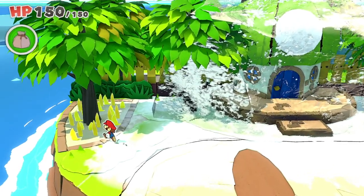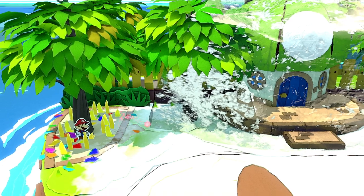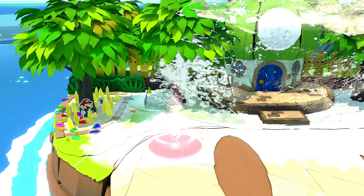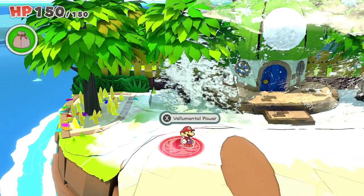Once you get to Mushroom Island, you'll find that it is frozen in ice. There's an easy solution to this: just hit this tree and you'll get this pad. Use the Fire Velomental to melt the ice and then you'll be able to get inside.